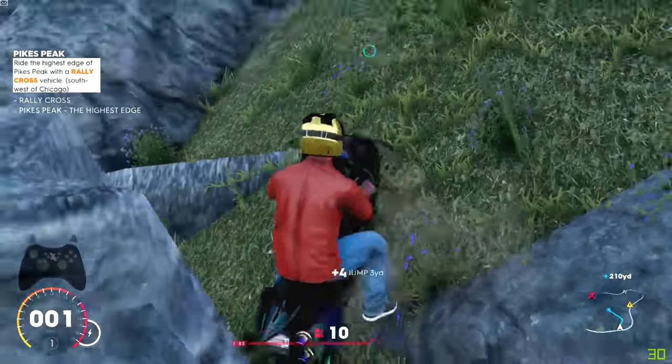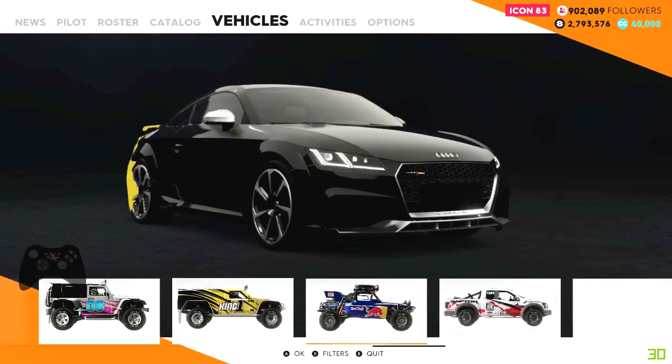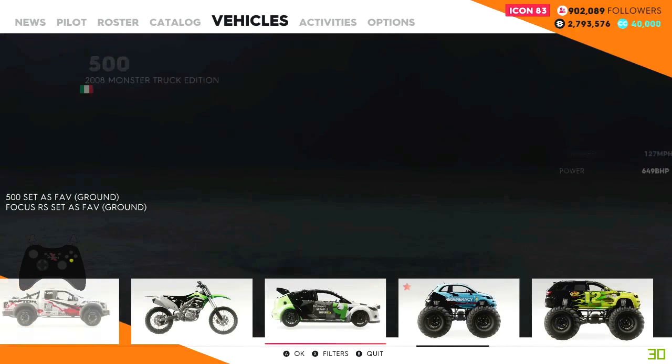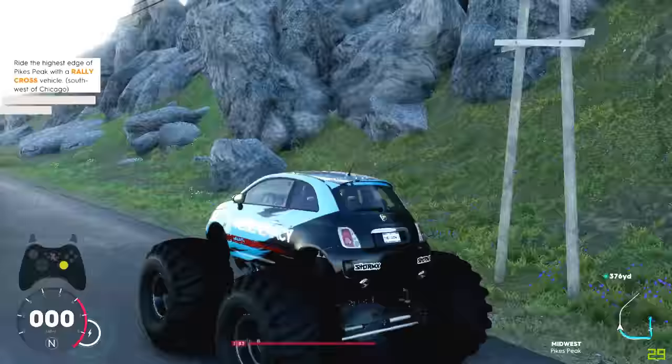Here is the grass verge just here, and obviously it is quite steep — we can't really get up in a motorbike. So let's sort the vehicles out. We need to put our rally cross as our favourite — that is important — and then we will select the monster truck, so we start with the monster truck.